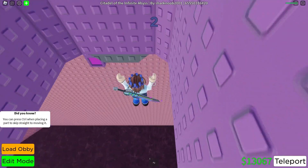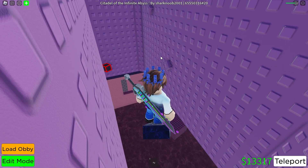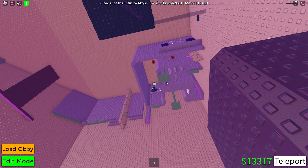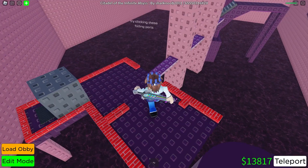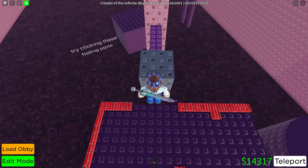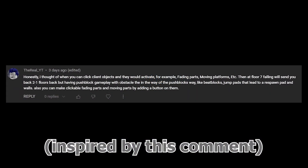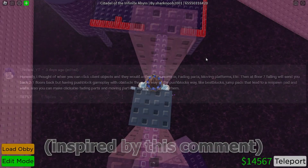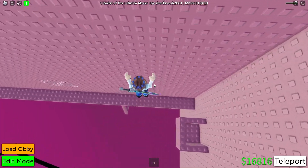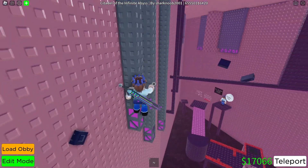When you jump to this ledge, the ice kill brick deactivates for three seconds. Repeatedly wall hop until it reappears, then jump back to it and make your way to the button. If you fail, you still hit one of those two buttons — the one that activates the purple studs — so you'd just make your way back and try again. After pressing the button, jump back down; that activated the platform here. The sign says 'try clicking these fading parts.' You wrap around here, pushing the pushbox through. Do it backwards so you don't go into climbing animation on the pushbox, which would be annoying. Now that you've pressed the gray button with the pushbox, you go back and do these truss jumps, which are now activated.